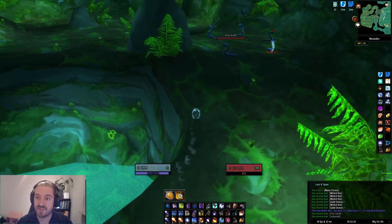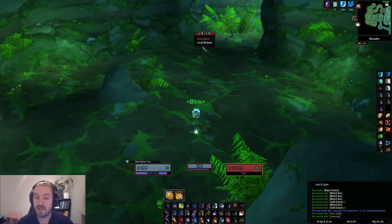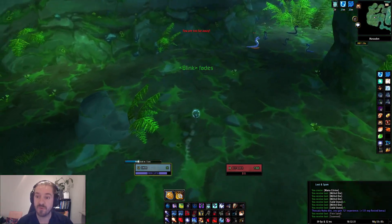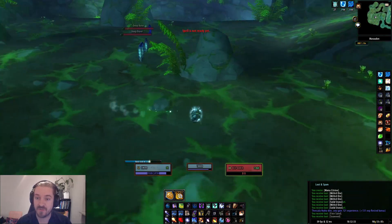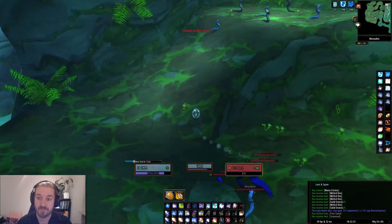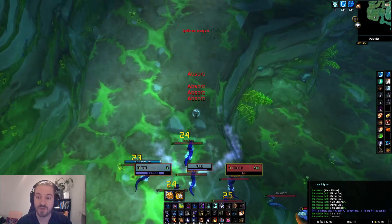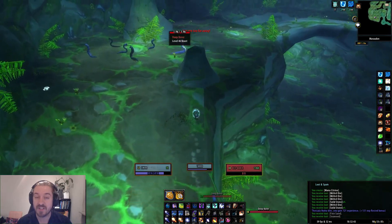Anyways, when you come to this place here you can see the first pull we're going to immediately do. Keep up the ice barrier and then just start pulling like I do here. Use the counterspell for the second pack. When this first pack comes close to you, you do the cone of cold, and then what I usually do is frost nova this pack right here — it gives you some distance.